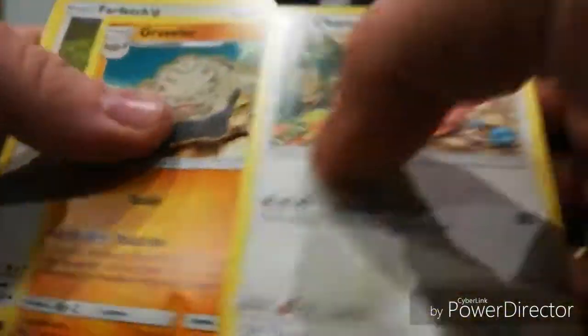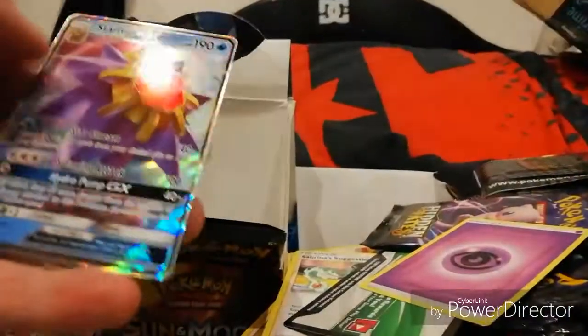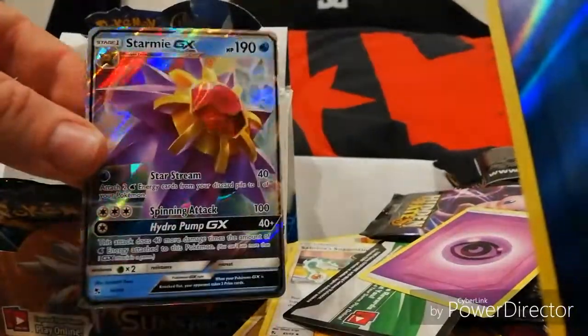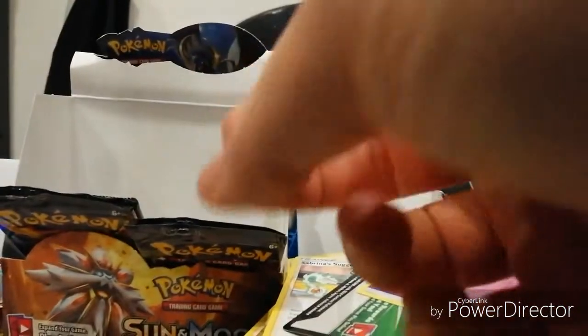Energy, Chansey, Graveler, Farfetch'd, Charmander, Voltorb, Coffin, Ekans, Cubone - shiny energy and a Starmie GX! Beautiful, look at that! Oh, that's gorgeous, that really is gorgeous. Four left.